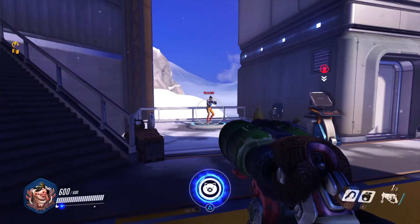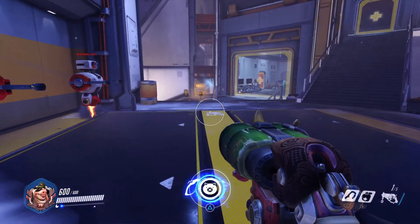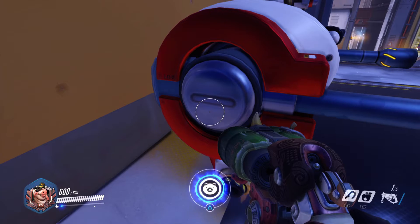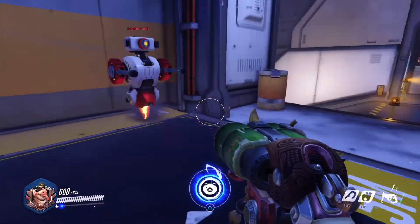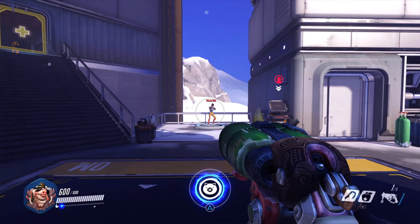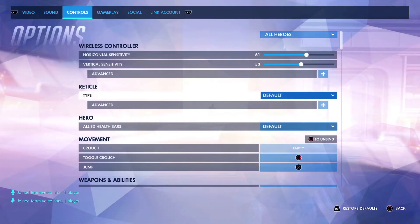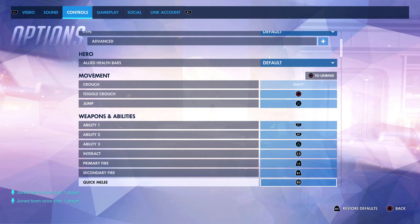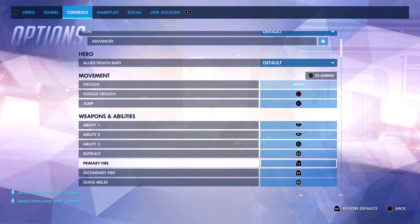This is my setup right now for Roadhog. I tried it with Reinhardt — pretty hard, though. It's new controls. But if you have trouble with Roadhog or other characters and you want to change the shooting buttons, you need to do this: go to Start, go to Options. Be sure if you want to use your circle as shooting, put Crouch on R2 or L2 — always put the other button back.